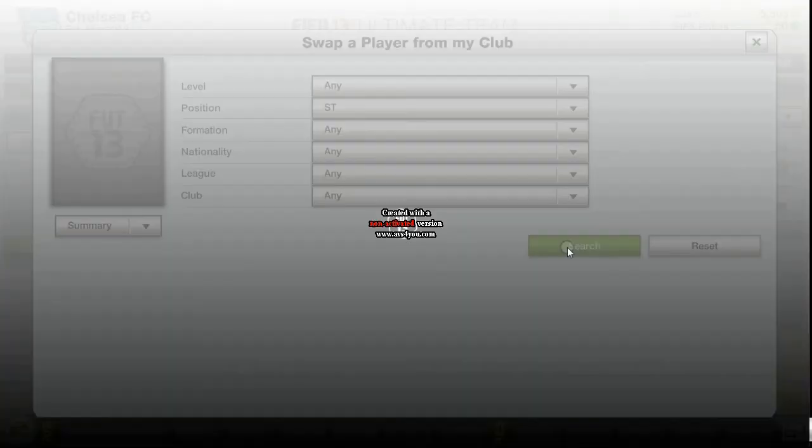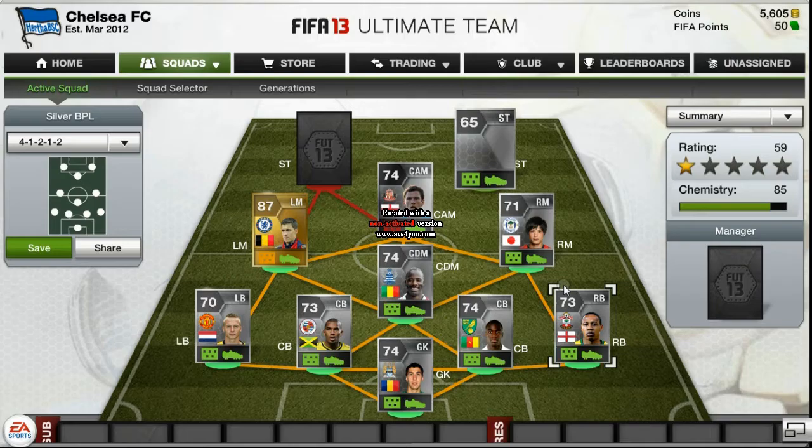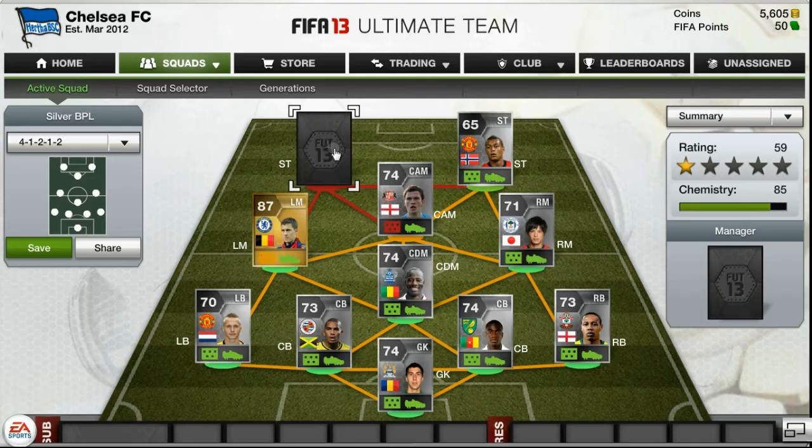My first striker is Joshua King. He's fast — even though he looks small on the card, he is strong and ruffles his way through everyone. He goes for really cheap, only 4k. Very good striker, very fast.